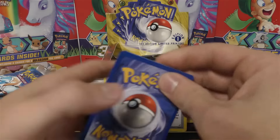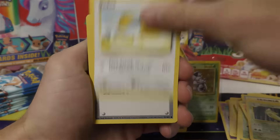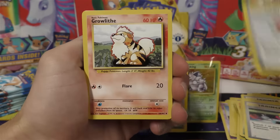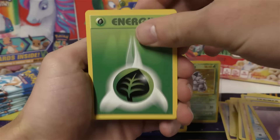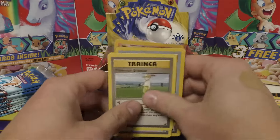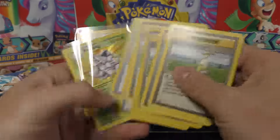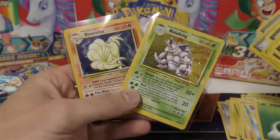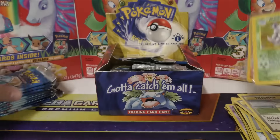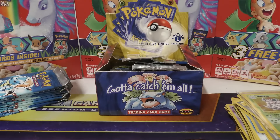Last Charizard artwork, last pack of this video. We'll save all of the Blastoise artworks for another one. We've got Metapod, Doduo, Energy Removal, Rattata, Switch, Pokemon Flute, Growlithe, Magikarp, Psychic Energy, and Grass Energy. And then for the slightly damaged card, it's another Pokemon Breeder. So this video we pulled two Shadowless Pokemon Breeders, five non-Shadowless Pokemon Breeders, and two holographics - the Ninetales which is probably 8 or 9 condition, and the Nidoking which is probably about a 6. Next video we'll have nine more packs to open with the Blastoise artworks. I hope you guys enjoyed the video and I hope you don't ever get scammed like I did. Don't forget to like and subscribe and come back tomorrow at noon.